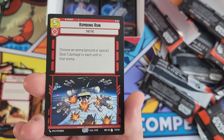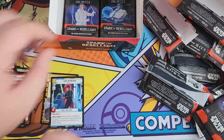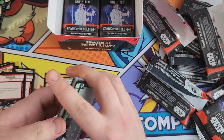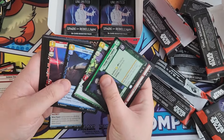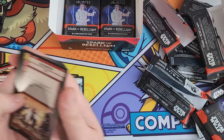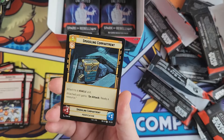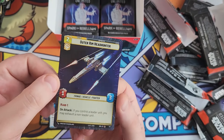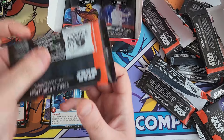We've got Cannon, a Bombing Run rare, and a common Vanguard Infantry. Let's speed this up a little bit and get through the commons quickly. There are just so many commons in these packs - it's absolutely insane. We've got Saw Guerrero and an Outer Rim Headhunter full holo common.